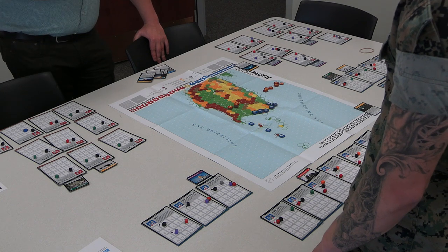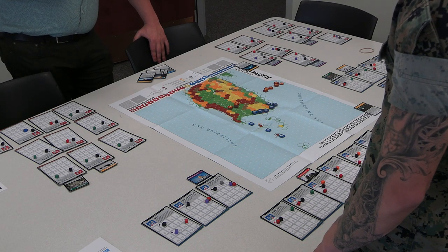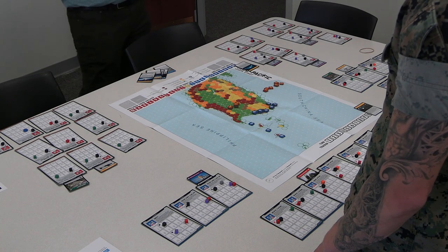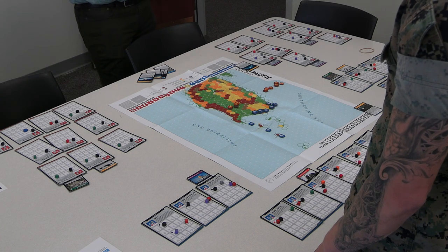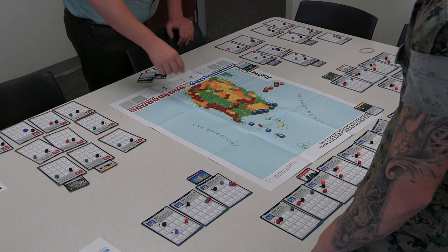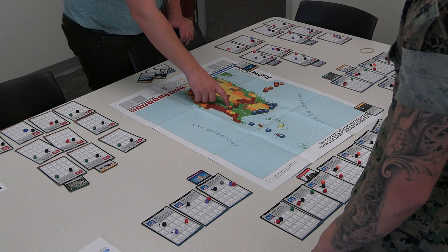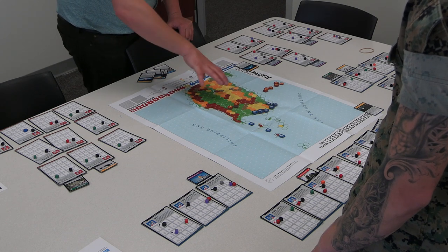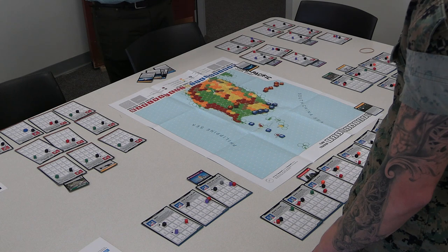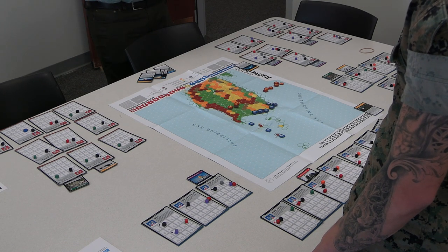After they've done that, we go into the action phase — this is where the majority of gameplay takes place. During the action phase, each team, starting with the player that has initiative as determined by the scenario, will activate one of their task forces. Each task force gets three actions — essentially three action points. For example, I activate this task force — the Chinese ground component. I have three actions I can take with that. There are four core actions that are possible.